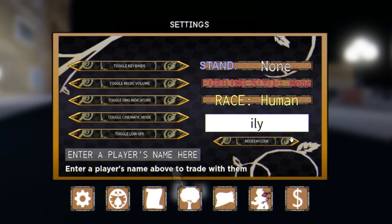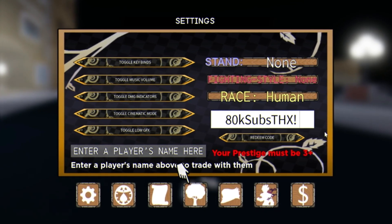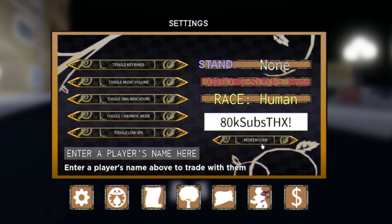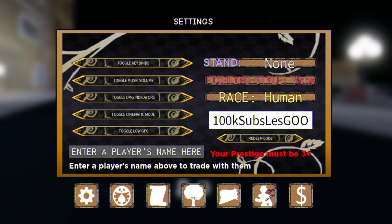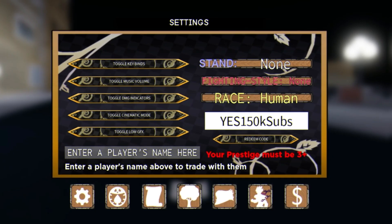After that we have the code: 80KSUBSTHANKS with an exclamation mark at the end — redeem that one for a bunch of rewards. Then we have the code: 100KSUBS — let's go! And after that we have the code: YES150KSUBS.